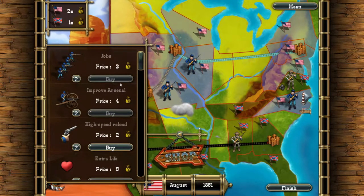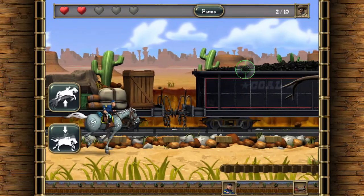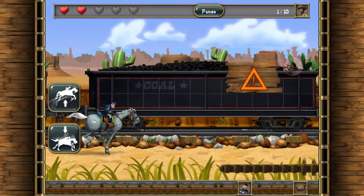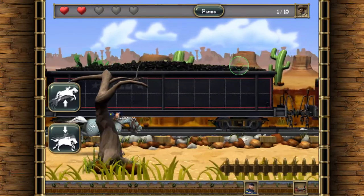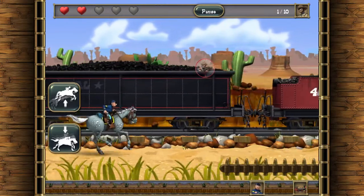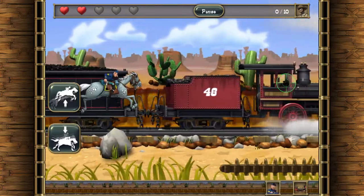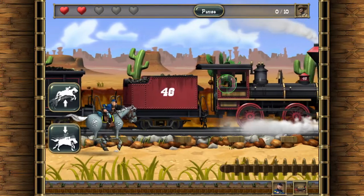If the enemy occupies a state on the railroad, then they attack your train. And if they get to the engine, they win your money. But if you defend yourself, your money remains yours. And you can do the same thing to the enemy too — if you occupy a state where your enemy's train goes, then you can attack their train.